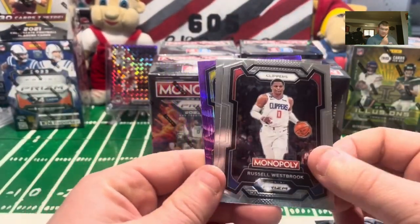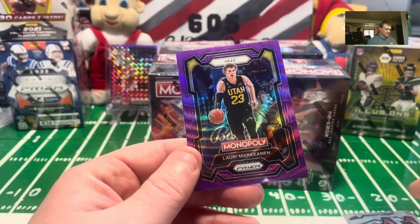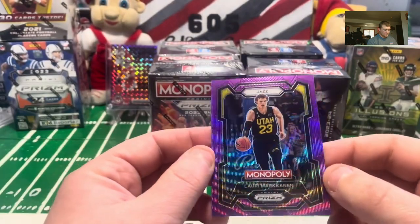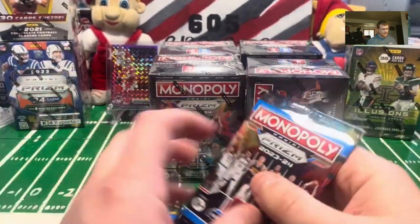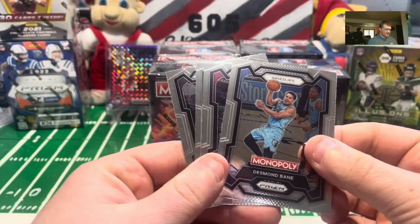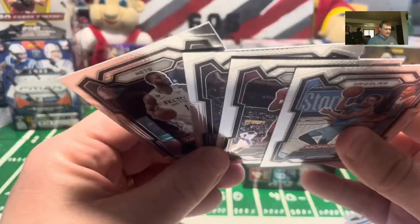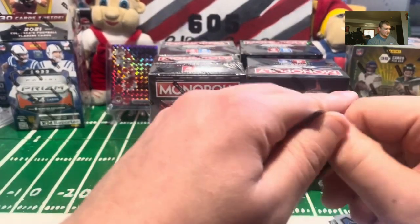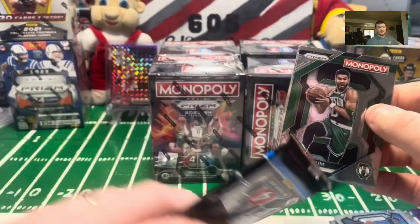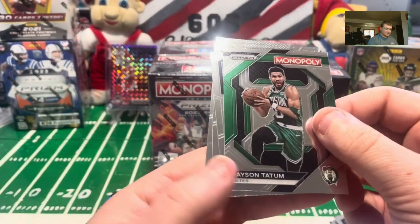I'm not real knowledgeable on all the players. I know Russell Westbrook, Ben Simmons, and for the Jazz, Lauri Markkanen. Looks like a blue wave. Good looking cards for sure. This is an all-base pack — Desmond Bane, Donovan Mitchell, Anthony Edwards, and Mikal Bridges. I probably prefer opening these over a lot of the Prism basketball hobby boxes I've seen for $1,000 — people are just getting absolutely destroyed in those.